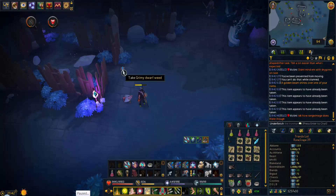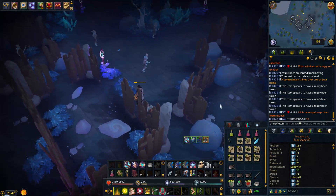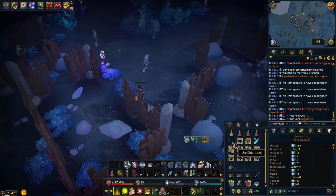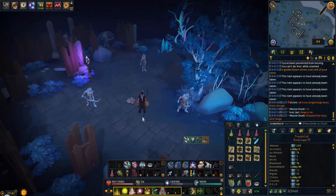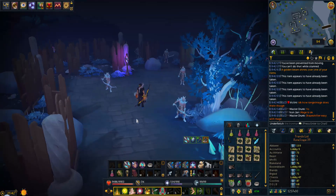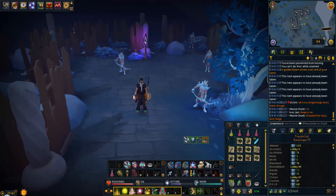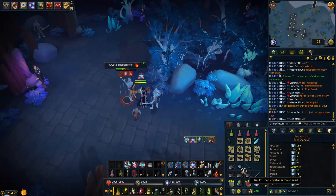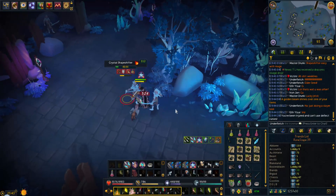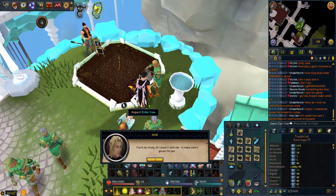I just got the best drop - I didn't even notice because I use area loot. A golden beam shone over the item and I just got the elder seed! I can now do the Prif elite diary task. I almost didn't pick this task because someone told me these are annoying, but they're actually pretty easy. I want the range XP for the 120 cape - it's one of my favorite combat 120s. The kill right after I got the elder seed also gave me a tomb crystal armor seed.